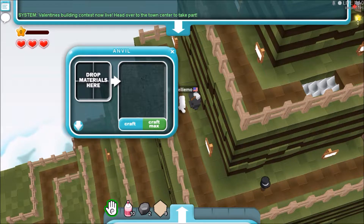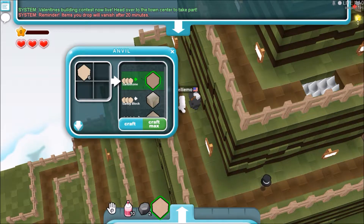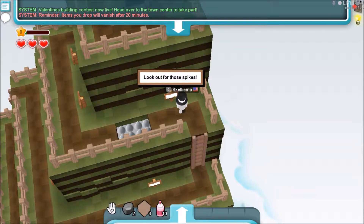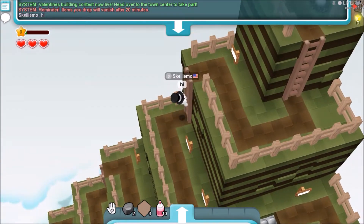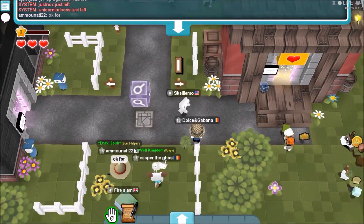Alright, here we go. Here's the smith anvil. Drop materials here. I'm gonna make some sandstone. That's kind of loud. Okay, so clicking this button apparently takes all the stuff out. Ooh, a hat! Uh-oh — spikes. Look out for those spikes. The lobby. I've gotta turn that volume down, that's too loud. This game is a game where you build your own realm and chat with other people.